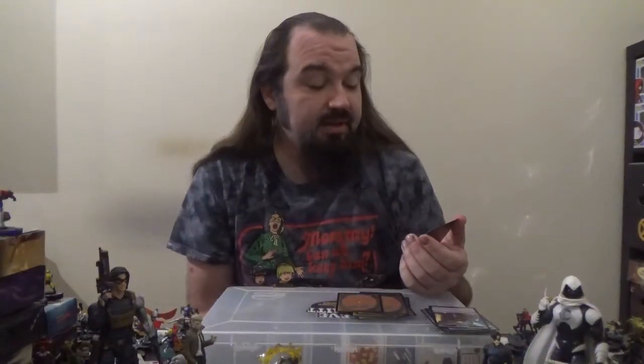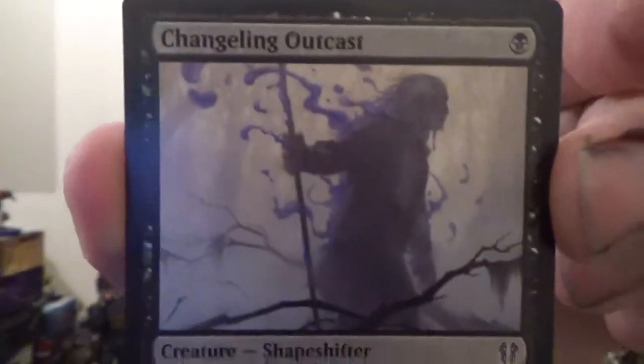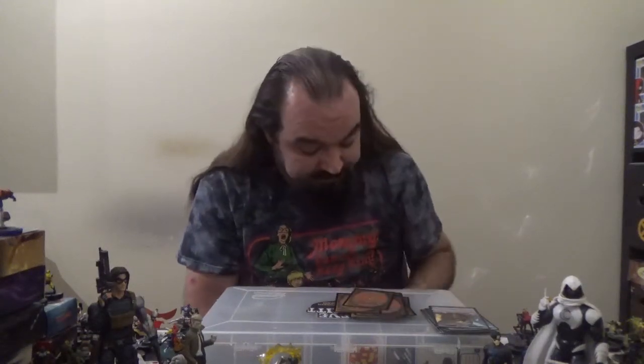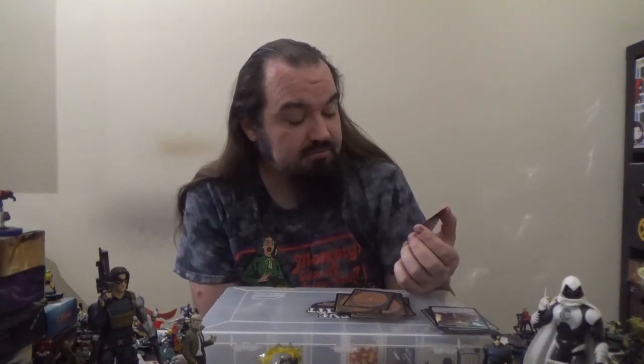Next up we've got Changeling Outcast — a 1/1 shapeshifter for one black with the Changeling ability, meaning this card is every creature type. Changeling Outcast can't block and can't be blocked. Next up we have Endless Obedience — a sorcery for four colorless and two black with Convoke, so you can tap creatures to help cast the spell. Put target creature card from a graveyard onto the battlefield under your control.